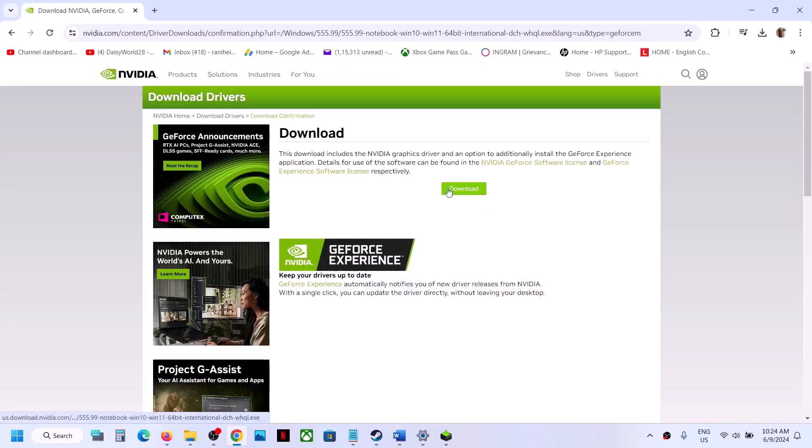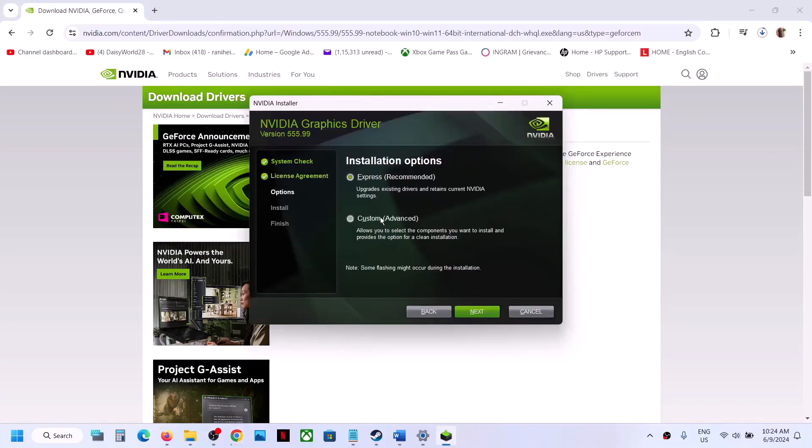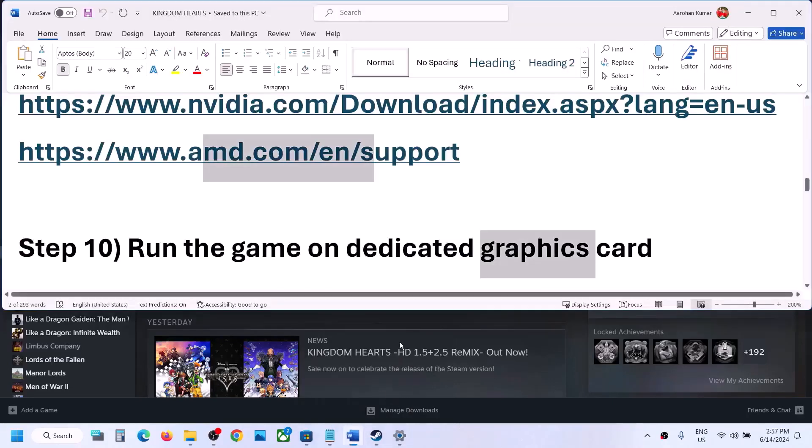Click Download, then download again. Once the download is complete, run the EXE file, click Agree and Continue, select Custom option, click Next, then put a check on the box that says 'Perform a Clean Installation'. Click Next and once the driver is installed, restart your computer and launch the game.